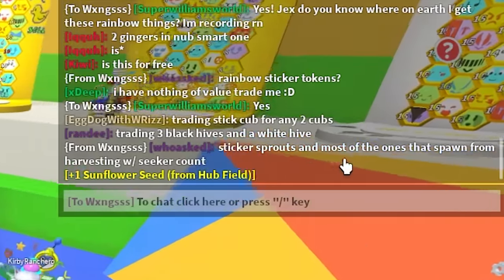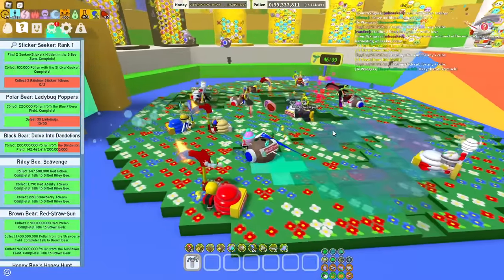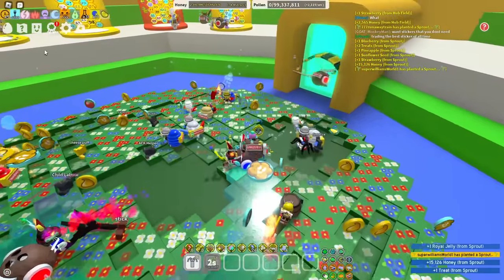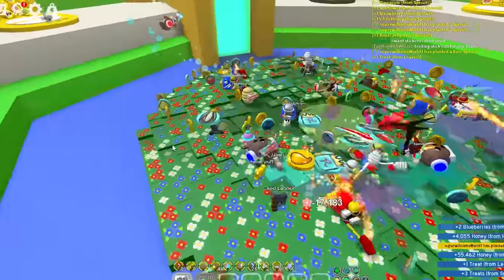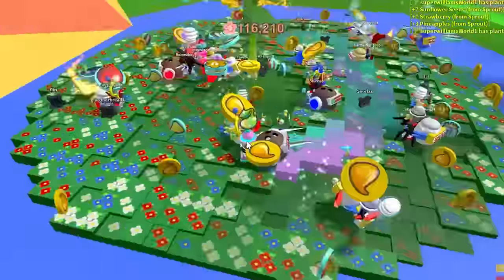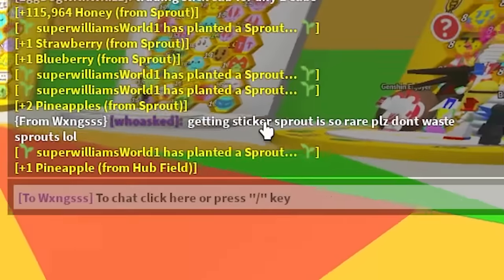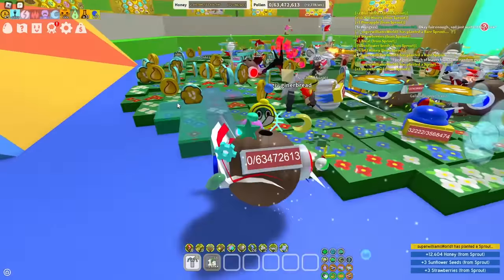Rainbow things — sticker sprouts. Most of the ones that spawn from harvesting with the sticker seeker count. So if I just harvest with this thing, will I get them? You can plant sprouts in this field. So can I spam sprouts and then eventually get a sticker sprout? Getting a sticker sprout is so rare — please don't waste sprouts. So don't spam the sprouts. We'll listen to Jacksify on this.